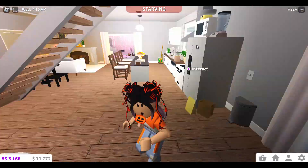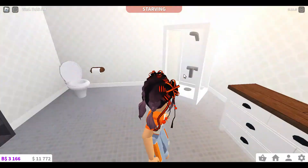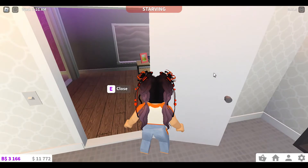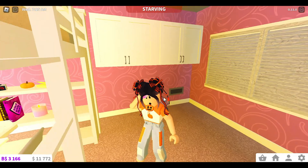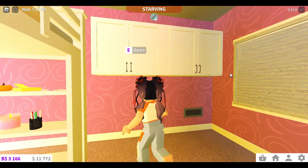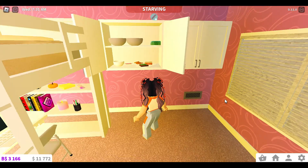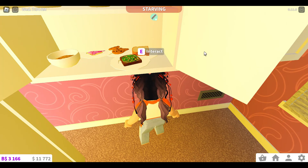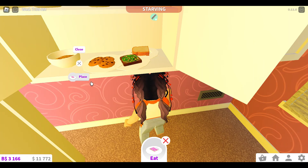Now the bathroom — nothing too crazy, basically your average Blocksburg bathroom. I didn't do a custom shower here but I did do one on the second floor. This is the room that had the plates sticking through the wall — that's my secret food stash. As you can see there are many plates sticking through the wall, so I'm just gonna fix that real quick. There, much better!